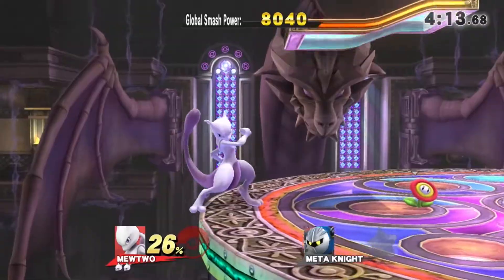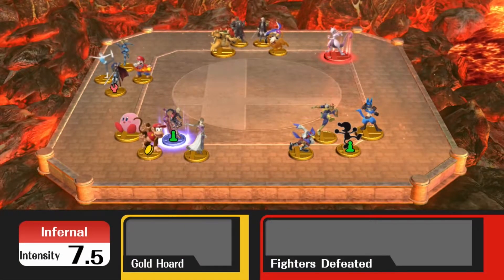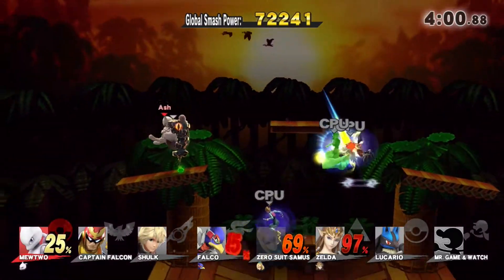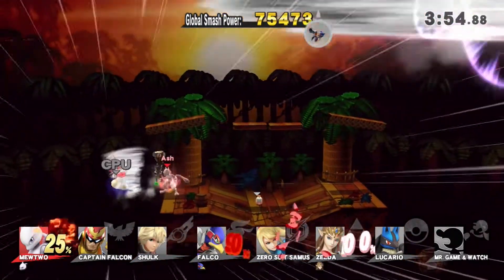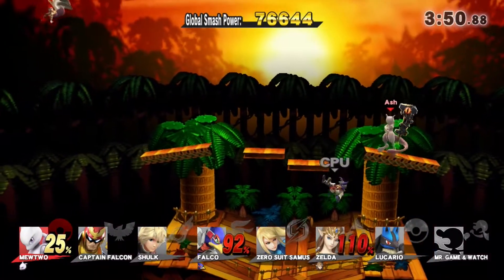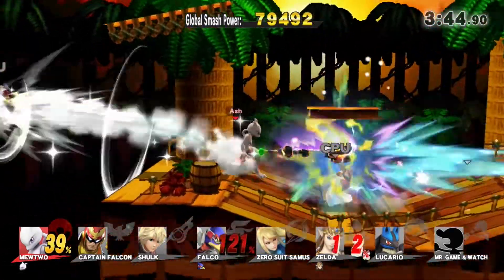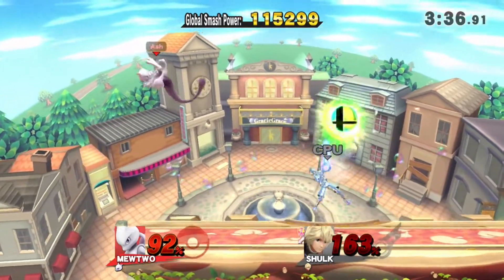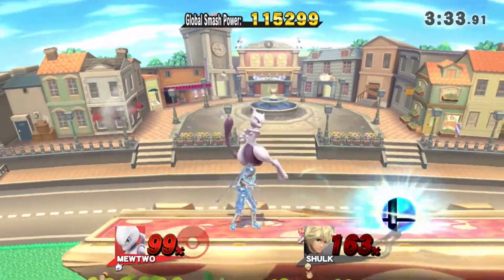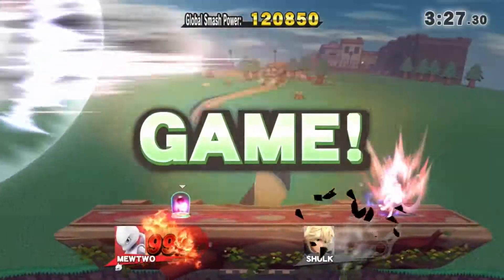This is so badass — my baby Mewtwo's here! I'll cut to whenever we get to the end just to see what his trophy is like. Just wanted to confirm — he does indeed still hold items in front of him, and it's freaking badass. They spin around him when he taunts! Oh my god, smash ball — Mega Mewtwo Y, Mind Crush, go! Boom.